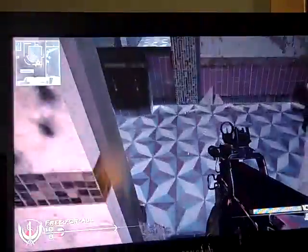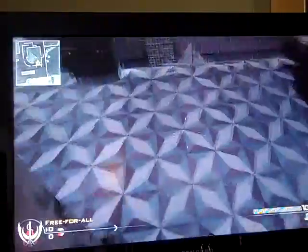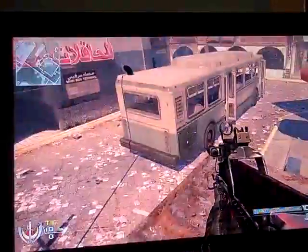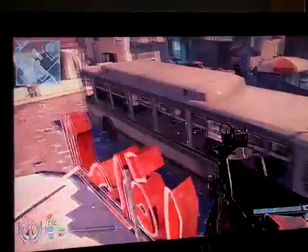Basically, break this glass, jump up a little bit, get on this ledge, make sure you're able to move back and forth, so you can jump there, jump here, and jump on top here.